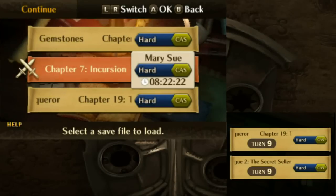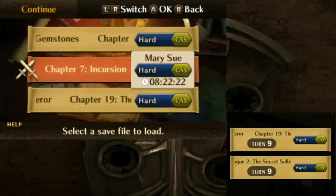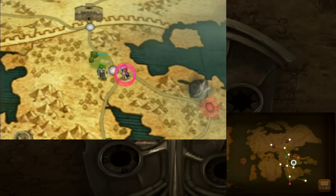Welcome back to the Fire Emblem Awakening playthrough. I'm actually not entirely sure what to do here, because normally I would move on straight to the next chapter. However, something's come up on the map that I really want to talk about, and it might take a while if I made this part of another thing.